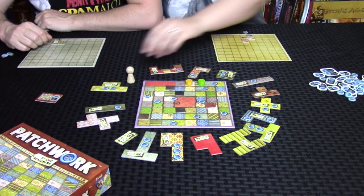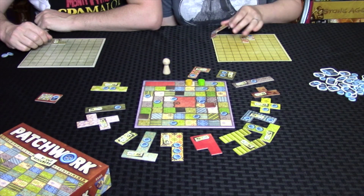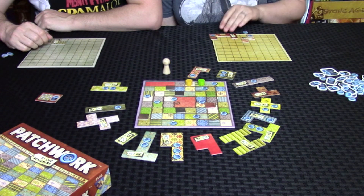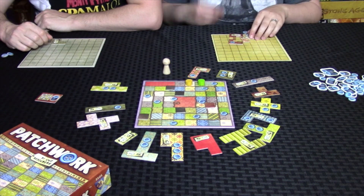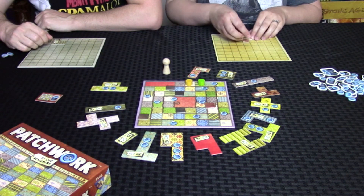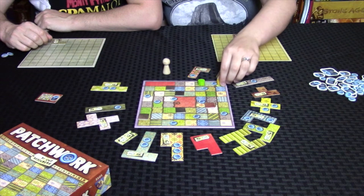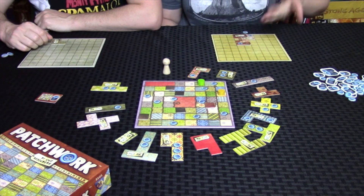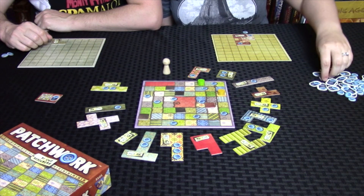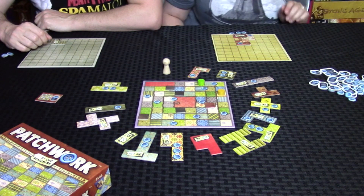So I am going to go ahead — I pay one and put him there. I am trying to... Aha! Look at that. And I have to move five — one, two, three, four, five. Now, since I passed the button, I get an income. I only have two buttons, but still, it is two buttons I didn't have before. And I have no spaces in between my fabric. Pretty good. Your turn.